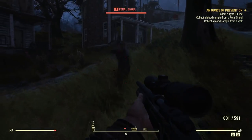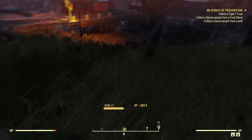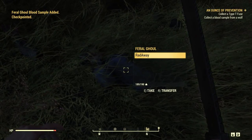Feral Ghoul right there. Well, this is a dumb weapon to use — binoculars are an even dumber weapon. Let's just hit him with my machete. Let us collect a blood sample. Okay, I got a blood sample. We're going to take his rat away as well.